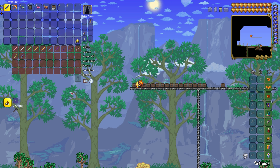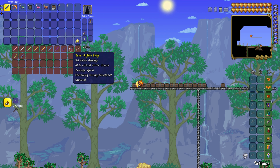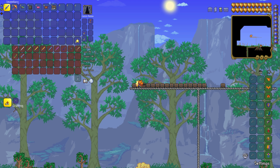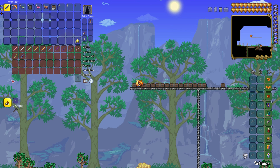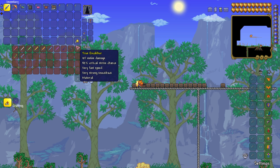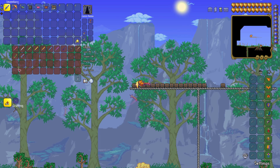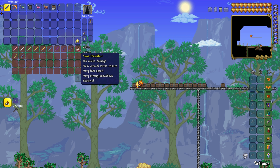Those altars are found usually in their respective biomes. If you would like True Night's Edge, you're going to need a Night's Edge, 20 Soul of Fright, 20 Soul of Might, and 20 Soul of Sight, crafted at a mithril or orichalcum anvil. If you would like True Excalibur, you're going to need Excalibur and 24 chlorophyte bars, also at the mithril anvil. If you would like the Terra Blade, you're going to need the True Night's Edge and True Excalibur at a mithril anvil.